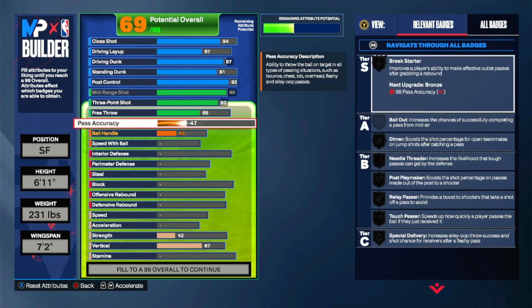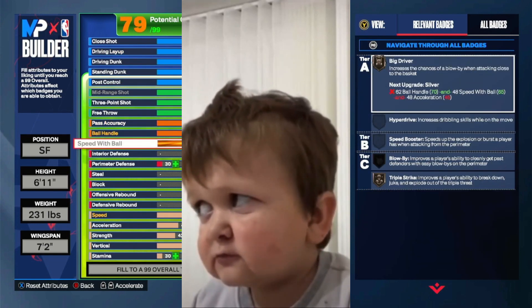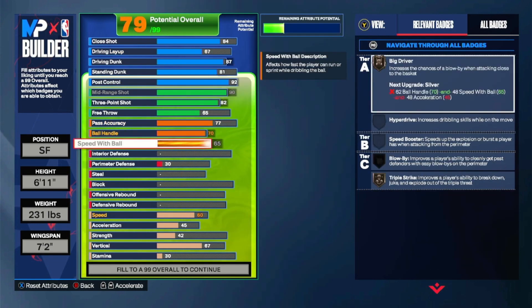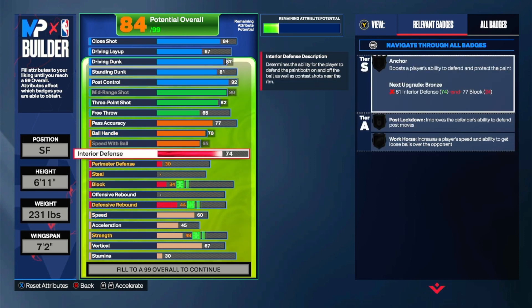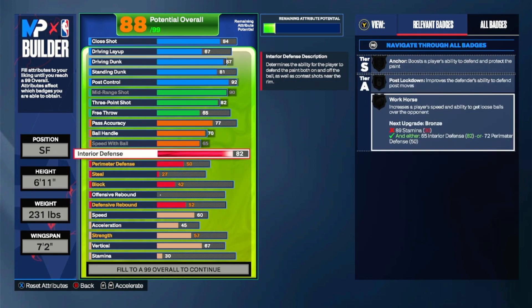90 mid-range, 82 three-pointer, 77 pass accuracy. Y'all probably looking like how is this build gonna have defense with all these high stats — don't worry. 75 ball handle, go 65 speed with ball for Hall of Fame. You're gonna get Hall of Fame big driver, 82 interior defense — you're gonna get silver post move lockdown.